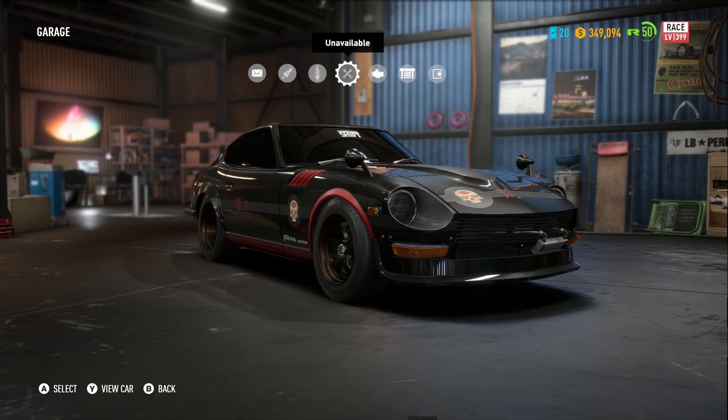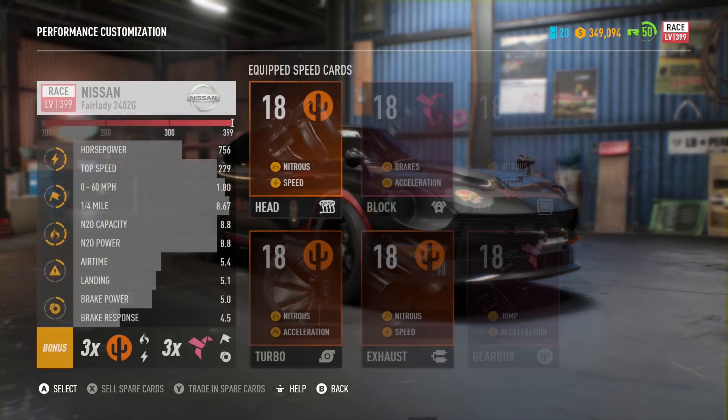This was an abandoned car that was out yesterday. Pretty much, if you're watching this in chronological order, this is the video that came out after yesterday. Yesterday we had this abandoned car, the 240Z as a race build, pretty much maxing this thing out as much as I possibly could. I'll show you guys all the performance customisation that I've done to it.